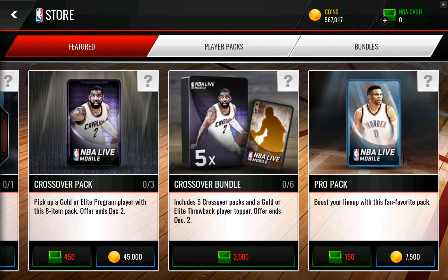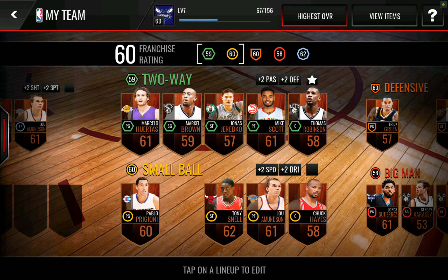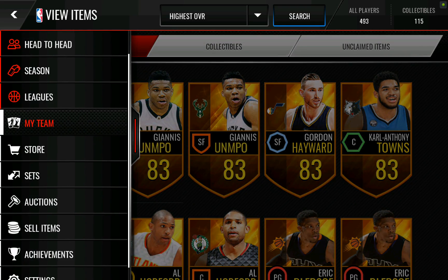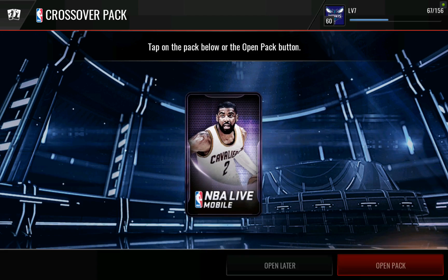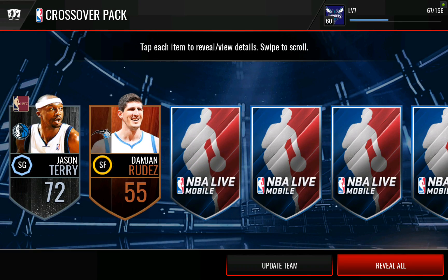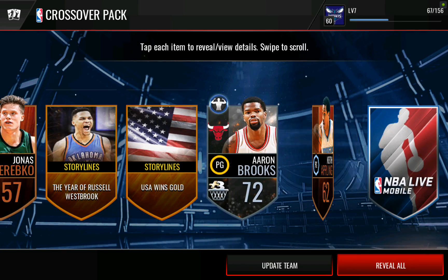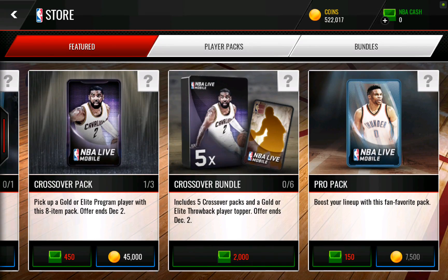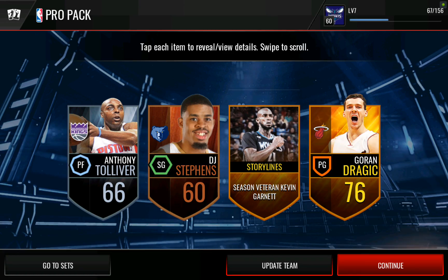Oh, we got a Chris Paul right there — I clicked through it too fast, but I'm pretty sure we just pulled a Chris Paul. View items. There we go. Perhaps return of the pack luck. I didn't mean to do that — I accidentally opened a crossover pack: Jason Terry and Aaron Brooks and John Henson. Wow, that's terrible. Worst 45K I've ever spent in my life. Don't open crossover packs — terrible use of money.